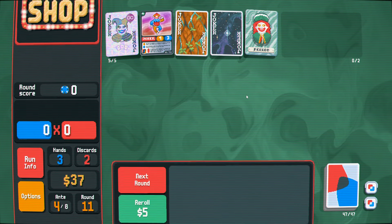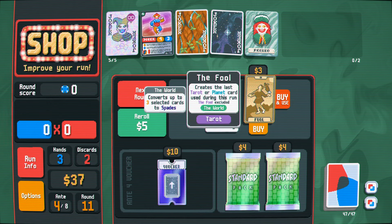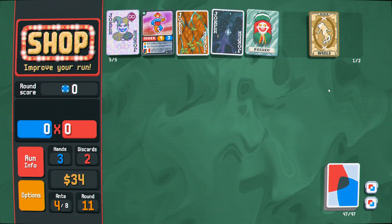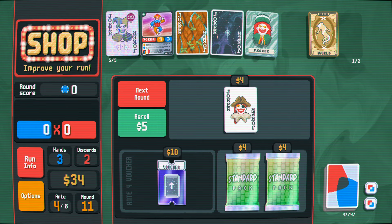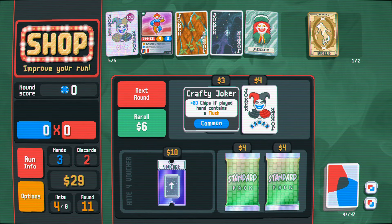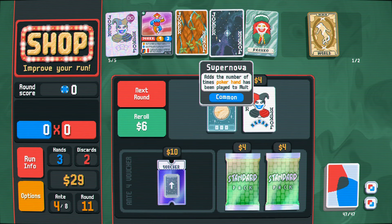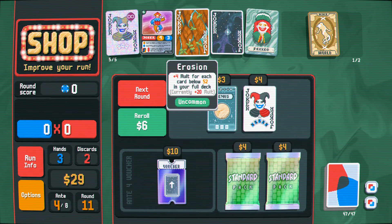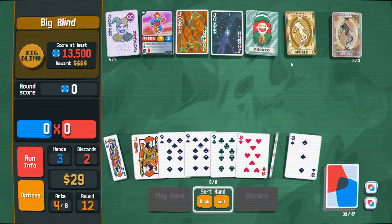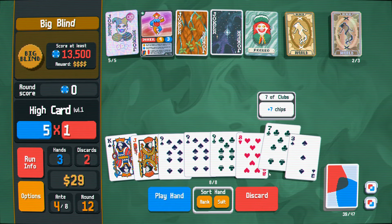This deck should be pretty capable of running a lot of flushes on its own. I could fool — I guess I'm going to. The project is not yet complete. Plus 80 chips if the hand contains a flush — it's definitely interesting. We're definitely not done reshaping our deck yet. We can get a flush that contains the three of a kind — that's exciting.